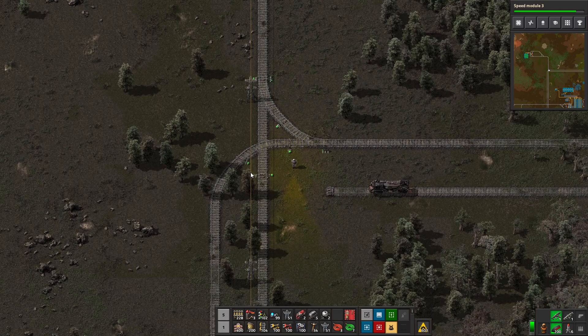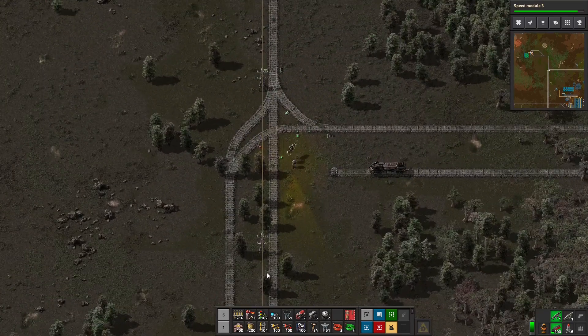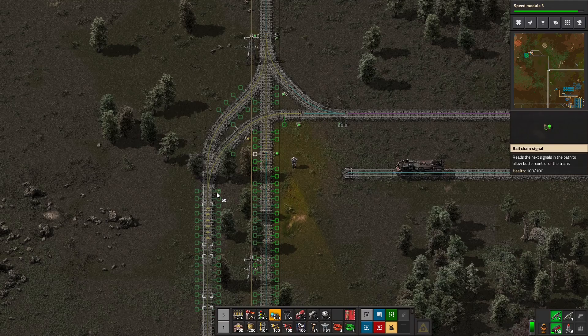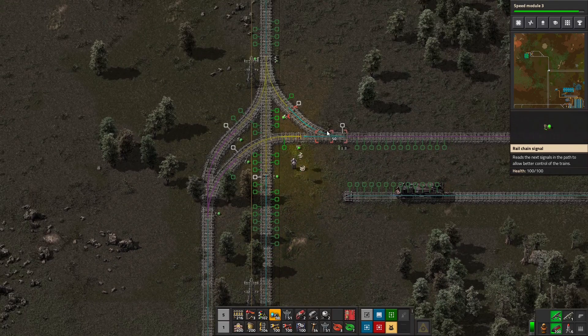Any train coming up here — we don't ever want them coming this way. So we can come north on this line and either continue on this one-way or go that way. This is looking a little more complicated than I wanted, but that's just the way it works. We're going to want a chain signal here, chain signal here, and that's it.